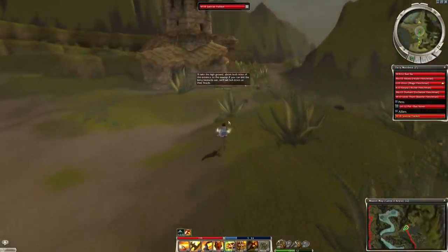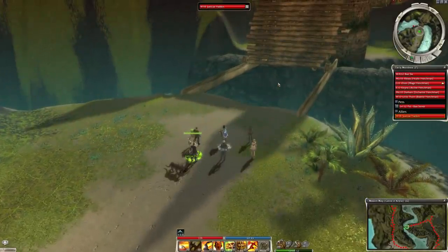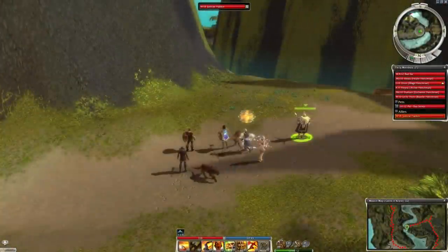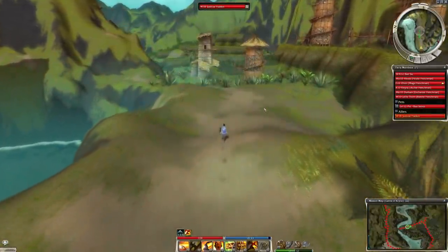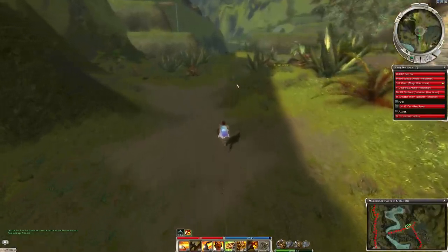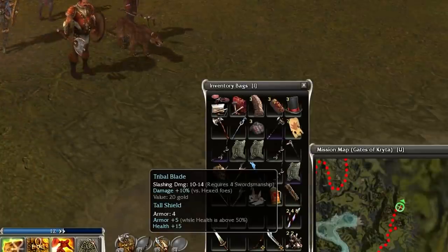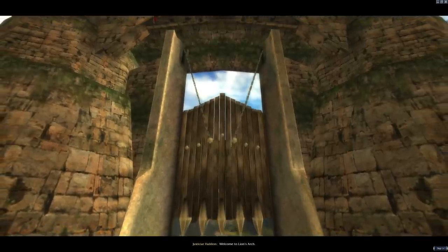Habilion, where you going, bro? Last I checked, this is not where the end of the mission is. Oh, he wants to fight the lightning drake down there. We're supposed to go up here, but Habilion wants to fight a lightning drake. We can't leave him because if he dies, we fail the mission. Standing in this water poisons us, so if we could not stand in it, that would be preferable. Habilion just ported to us, so that's good — what a sight for sore eyes.